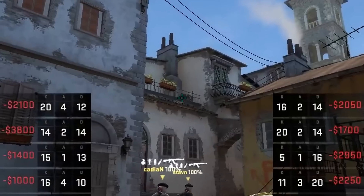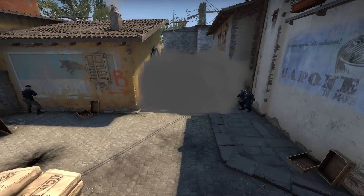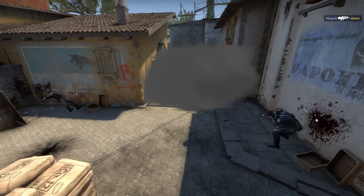Shush smokes the corner standing from the barrel, aims there, then jump throws. Just be careful when you use this smoke in that aspect that the CTs can't play around it.